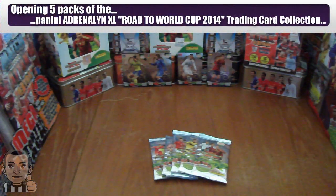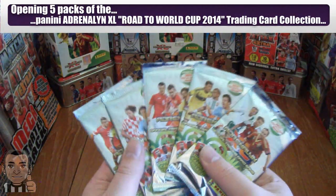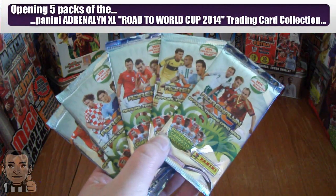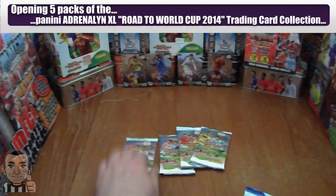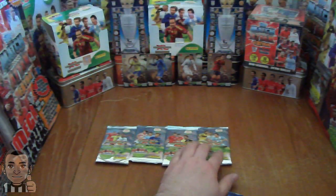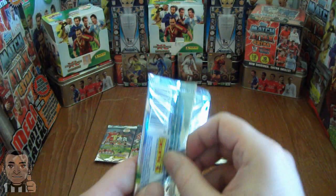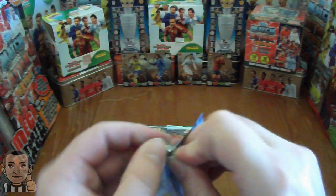What's up guys, Footy Cards and Stickers here today. I've just managed to pick up five packets of the Panini Adrenaline Road to the World Cup 2014 held in Brazil. We're really taking the chance with just five packs, hopefully we can get some really good pulls. Each pack retails at 75 pence each.